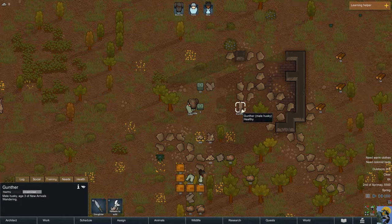By the way — this here is Gunther. Remember, you get a random pet with this starting package. We have a male husky on the squad. How awesome!